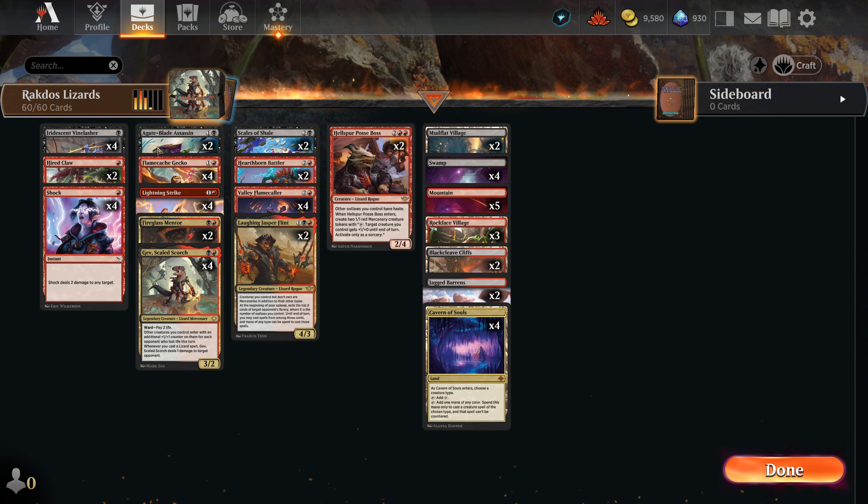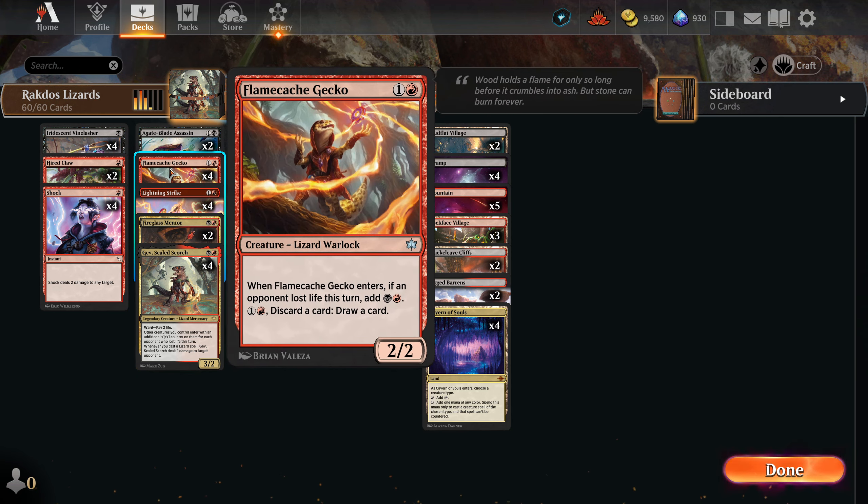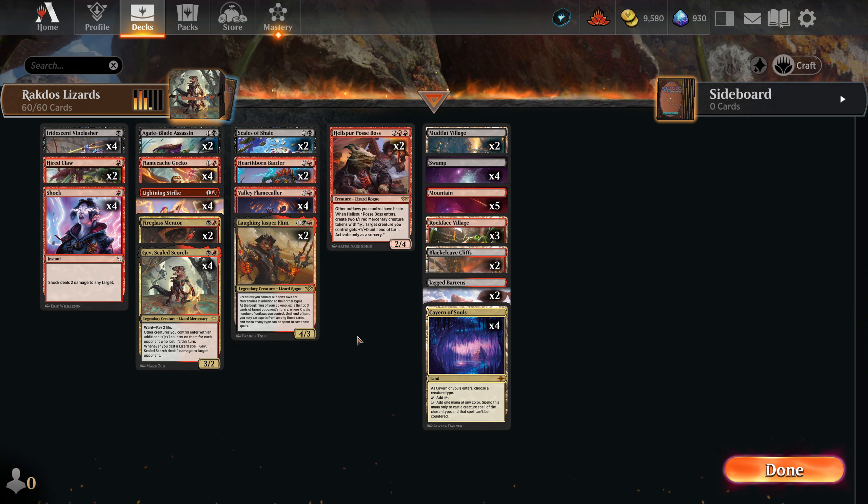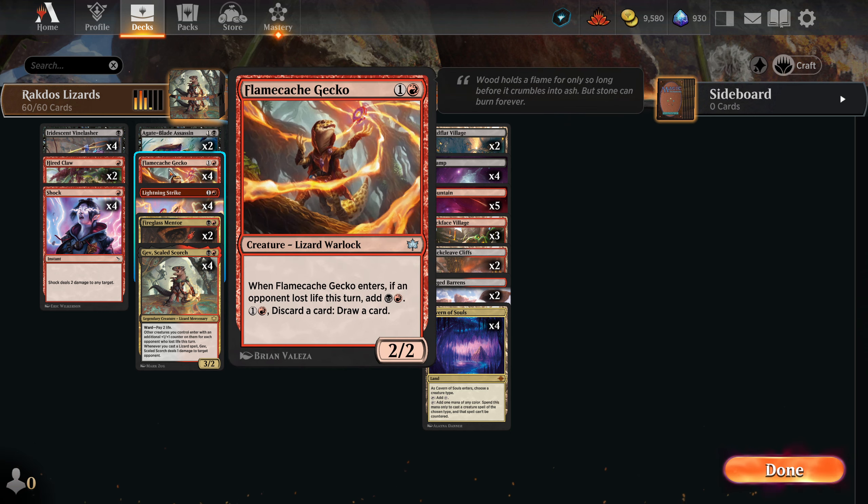This triggers before the creature — the damage triggers before the creature enters. So if you have a Gev on the field and you throw out a Flamecache Gecko, the one damage will trigger, and then it will play and have a plus one, plus one counter on it. Very nice.